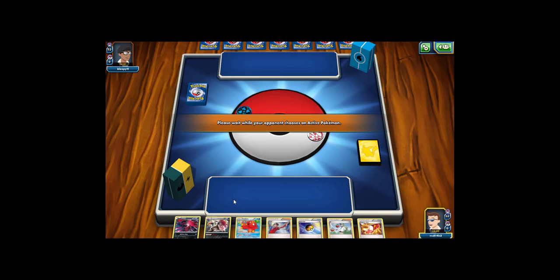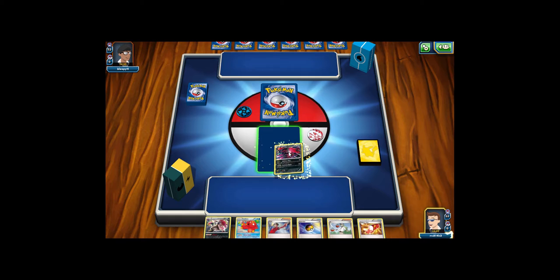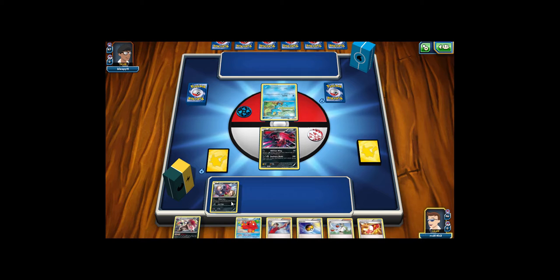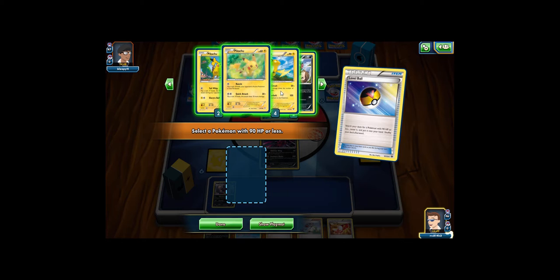Starting off with a Yveltal, Level Ball, and Trainer's Mail — not a bad hand, not the greatest, but it's alright. No basic Pokémon just on the bench. Our opponent is playing Greninja. I top deck a Zorua — can play that down, getting a fair few Pokémon out this turn. Get a Pikachu off the Level Ball.